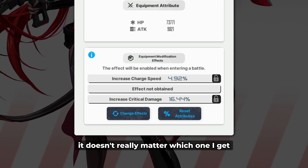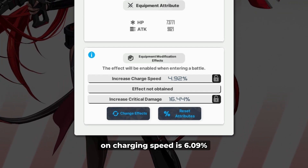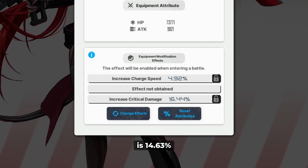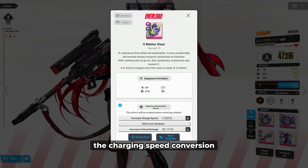When it comes to charging speed versus charge damage, it doesn't really matter which one you get because the highest roll you can possibly get on charging speed is 6.09%, and the highest charge damage you can get is 14.63% — so it's roughly the same as the charging speed conversion on Red Hood's kit.